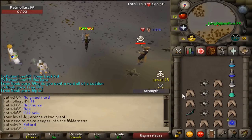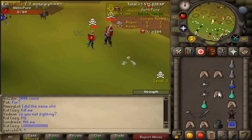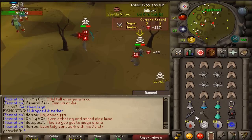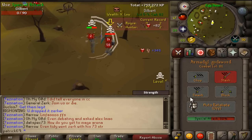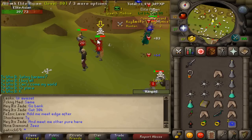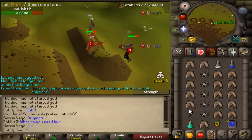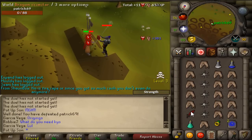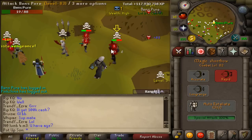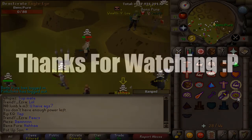For a second example, looking at the dragon scimitar - it's four game ticks, so you pull the AGS or a dragon dagger or whatever spec weapon after three ticks, making up the last one with the other weapon. Likewise, a longsword or crossbow is five ticks - you do it after four and make up the last one. Obviously this means you have to be quick enough to equip a weapon within that 0.6 second threshold. You have to practice quite a lot, but it's by no means impossible. A lot of streamers and PKers do it in well under 0.6 seconds - 0.2 or 0.3 seconds or even less.